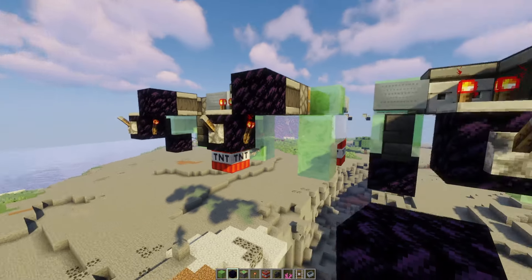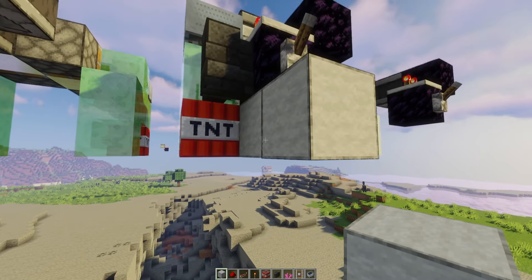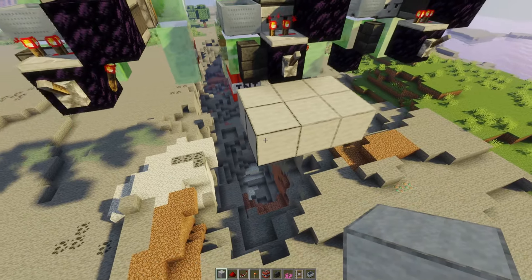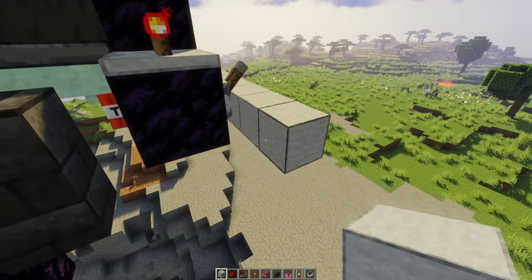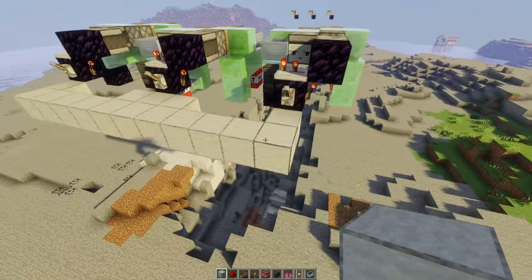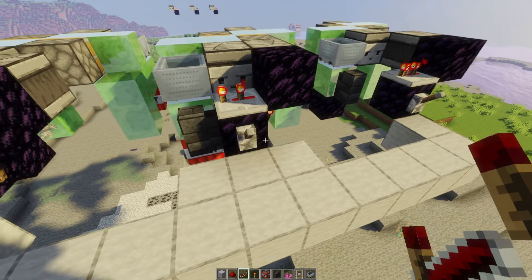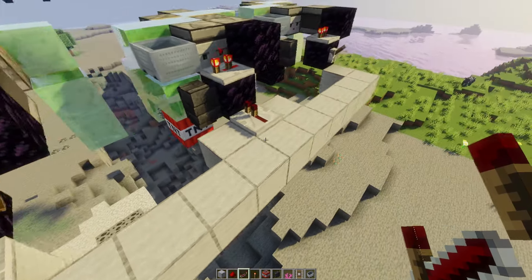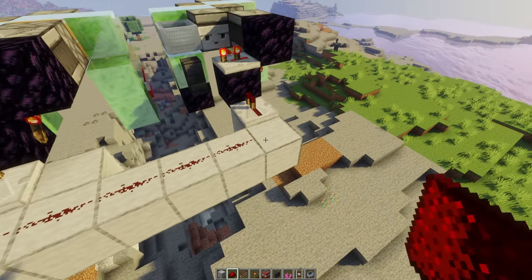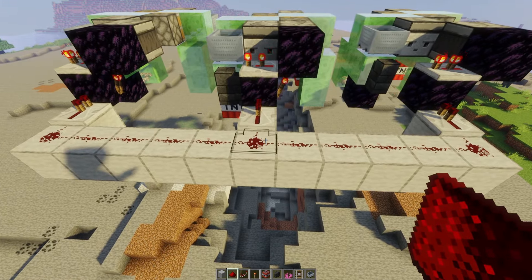To link up your return stations and fire them all off in one go, place a temporary block, go a block forward, break the temporary block behind you, then come one back and two out on each side. Carry that all the way along to your next flying machine and over to the next return station, continuing for as many return stations as you have. Replace the levers with repeaters on all the obsidian blocks, then place redstone all the way along connecting them.